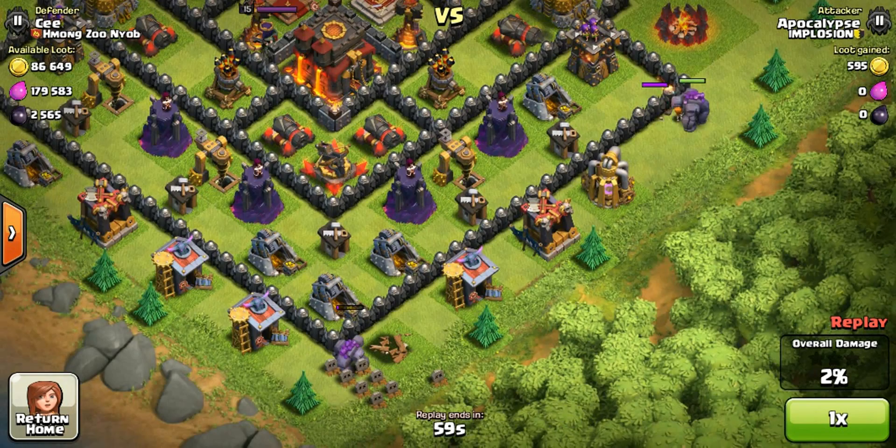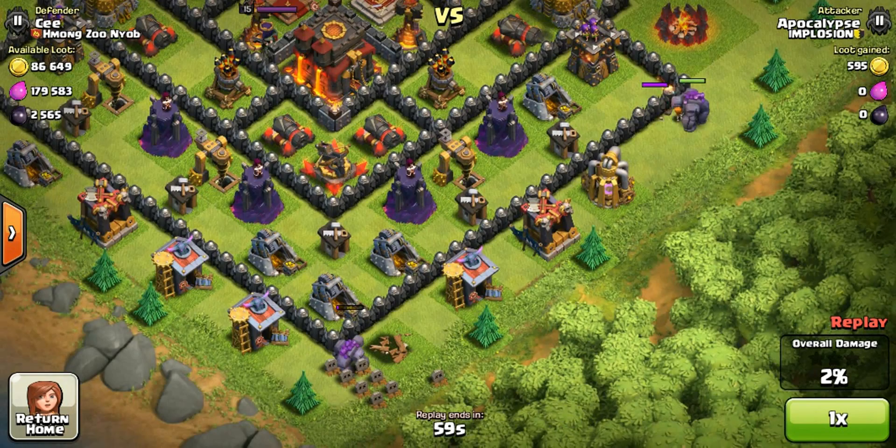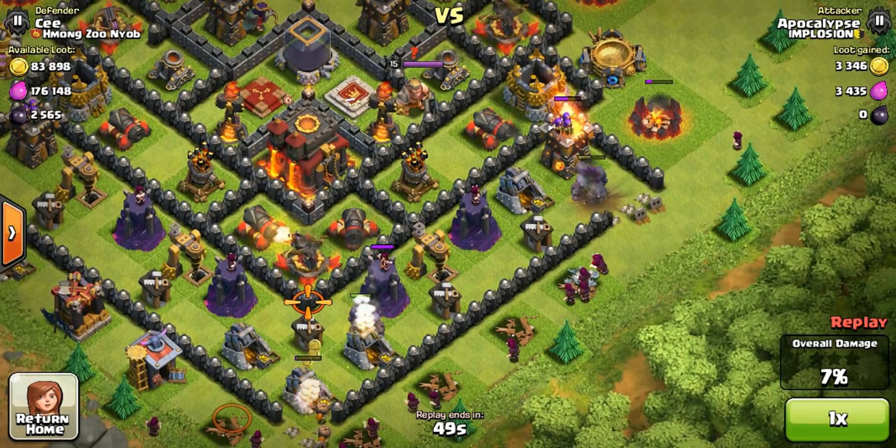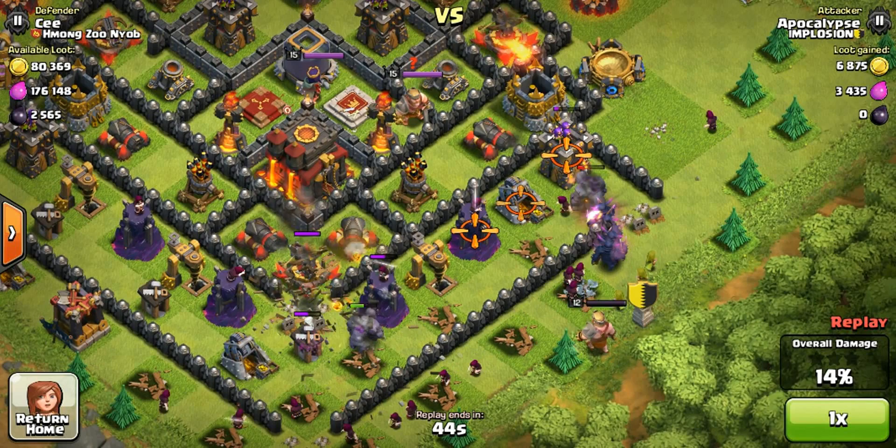I drop one wall breaker to stall the golem from going in right away, then two more on top, and finally the last one. Now the golems are in the base. I stalled a little when dropping my wizards because I knew there should be a bomb in there since the tesla didn't pop up. I made sure it exploded before dropping my wizards.